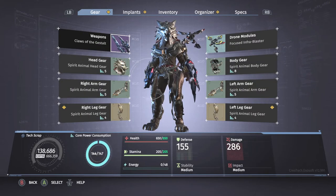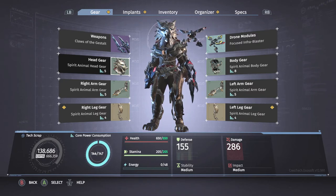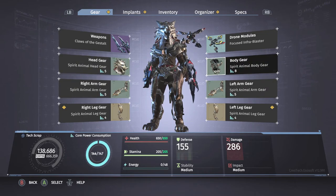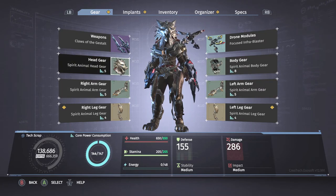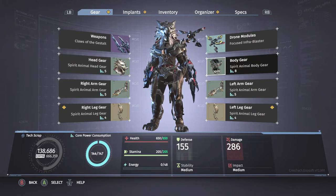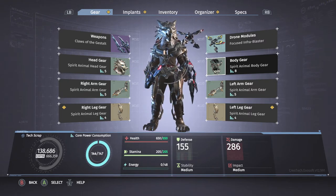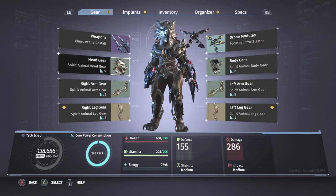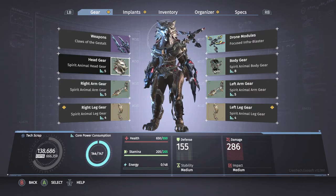The first set is the Spirit Animal, which is going to come from episodes involving the Totem Wolf boss at the end. This is the standard version of the gear that you're going to find on normal enemies throughout each episode. Be forewarned that not every enemy is going to be wearing a full set or necessarily these pieces, so just keep an eye out. If you see them wearing any pieces like this, go ahead and chop it off. You only have to chop arms and legs once, body once, and head once. Then you have to craft two arms, two legs, a body, and a head to craft the entire gear set.